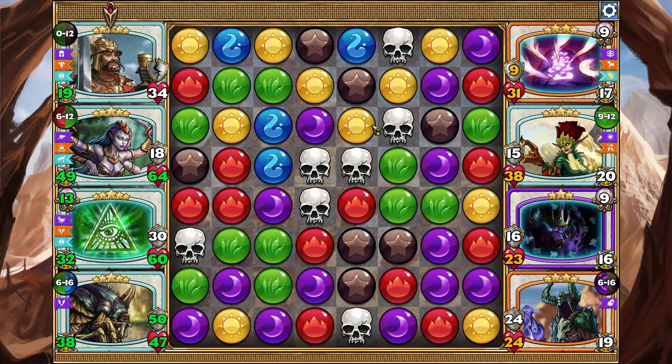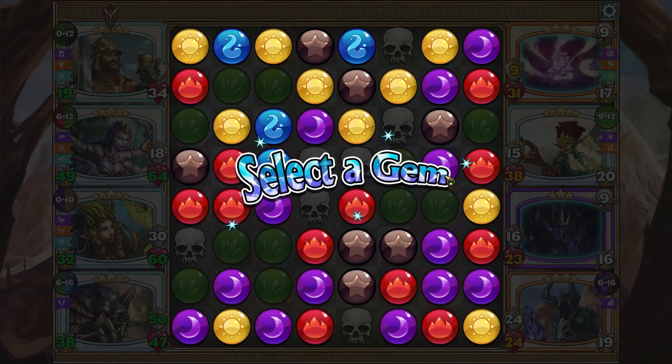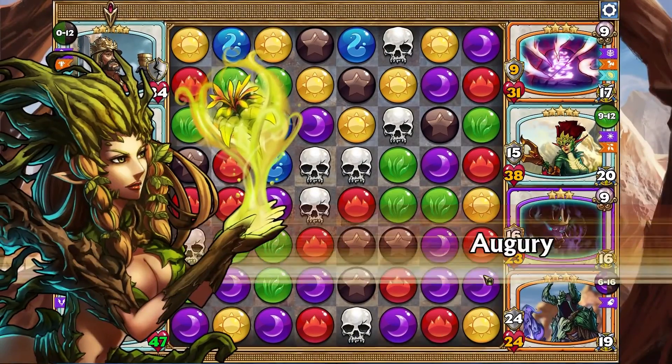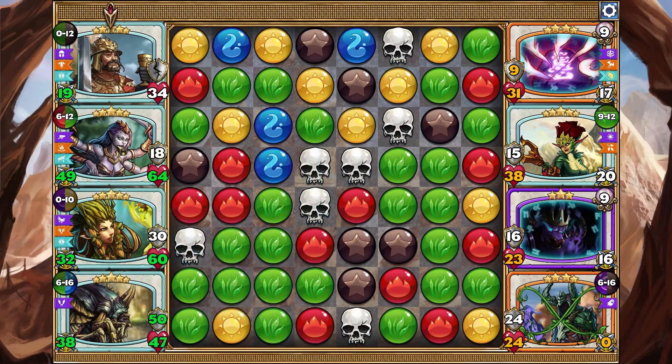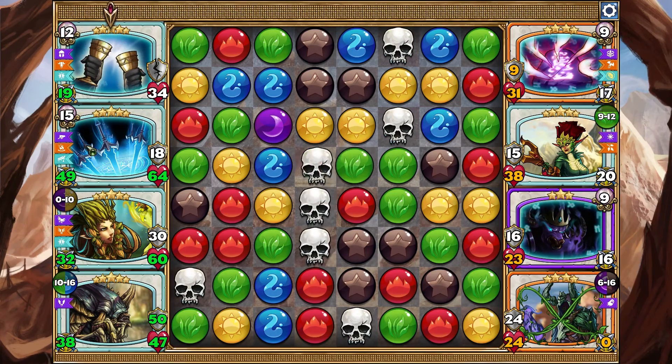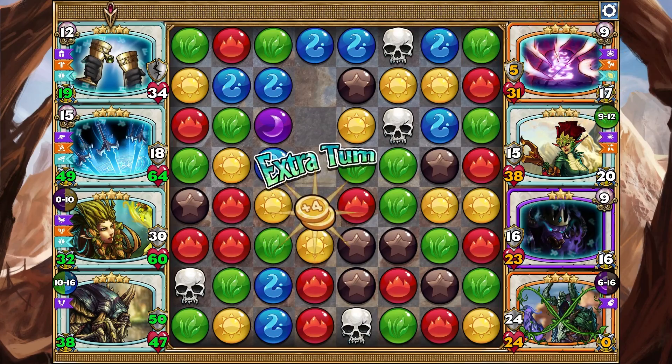You're unentangled, so you should probably take the skulls — or convert. I don't know if she'll convert purple. Kind of have to, though. Gotta take the skulls. That's not too bad then.